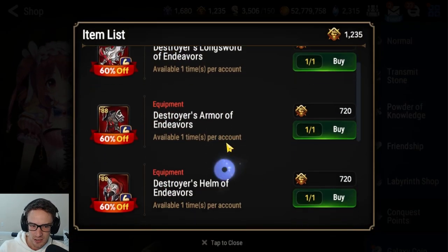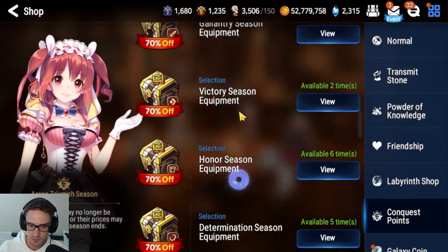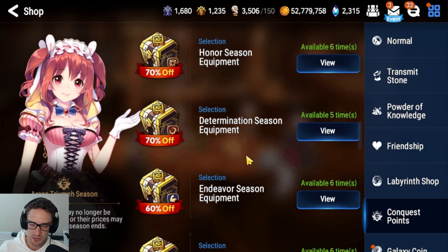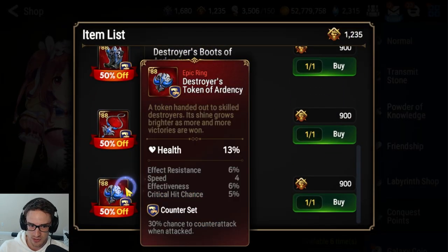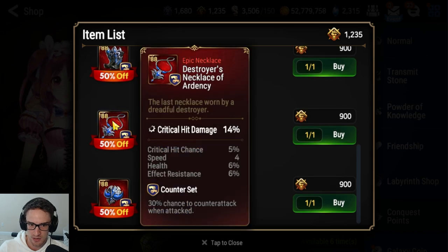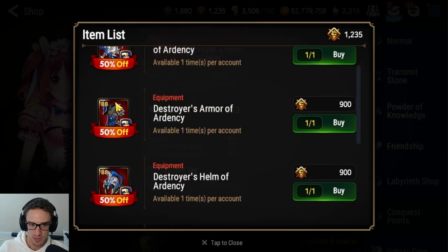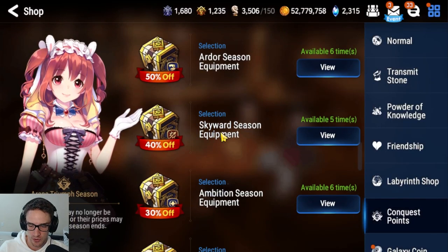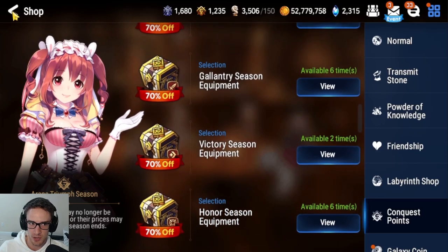The immunity gear is pretty solid but start with the discounted sets for best value. The counter set pieces can be used but aren't the best. Overall, focus on the cheap sets first — that's how you make the most progress the fastest.